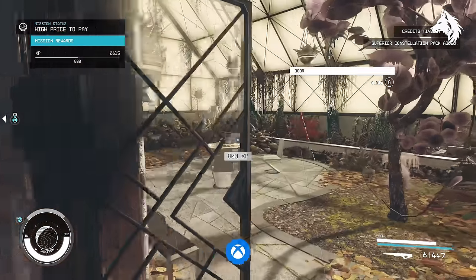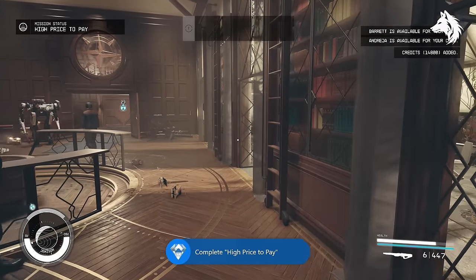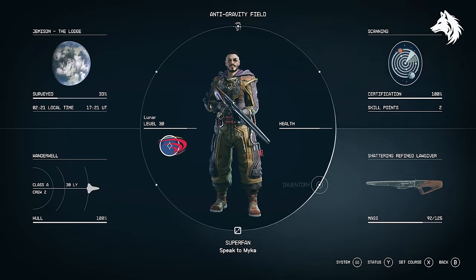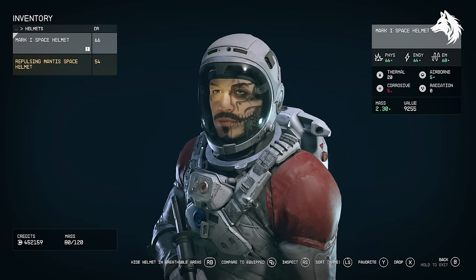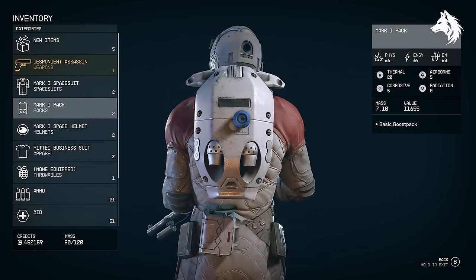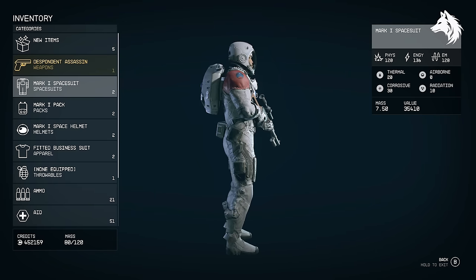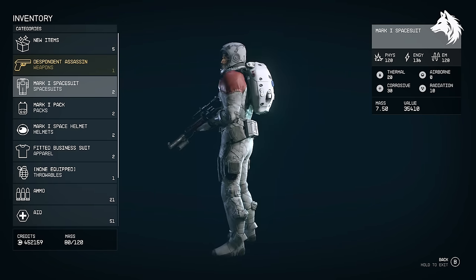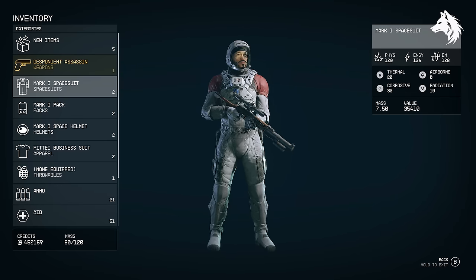The first and easiest to get is the Constellation armor. You actually get this twice from the main story — once for joining Constellation, and then a slightly improved version again as a reward for completing the main story missions later in the game. I can't really show you it as it keeps disappearing from my inventory, but it's identical looking to the Mark 1 armor you can find in the Lodge basement. This one is often considered unique but has been found as loot, so despite being rare it is not unique.